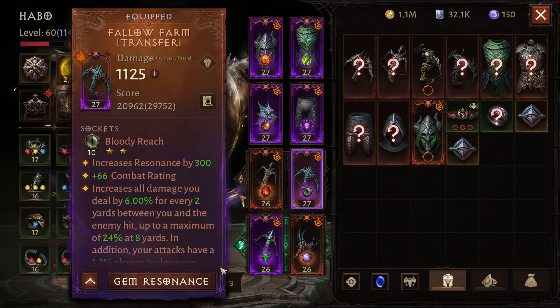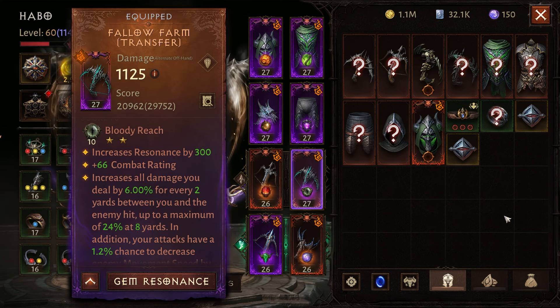At the 5th spot, I have Bloody Reach. This gem is only effective if you are playing a ranged class or as a necromancer. At rank 10, increases all damage you deal by 6% for every 2 yards between you and the enemy hit, up to a maximum of 24% at 8 yards. In addition, your attacks have a 1.2% chance to decrease enemy movement speed by 35% for 3 seconds. This is a really strong gem, but it's only good for ranged classes — for example, Demon Hunter, Necromancer, and Wizard — but you always have to keep an eye on the distance between you and the target. It works really well in both PvP and PvE for those classes.